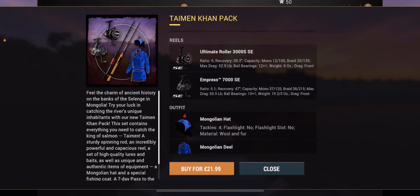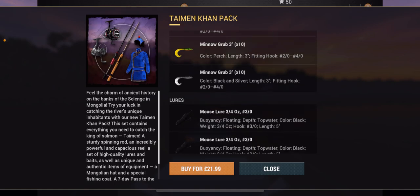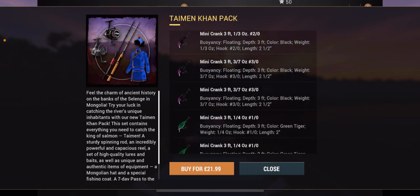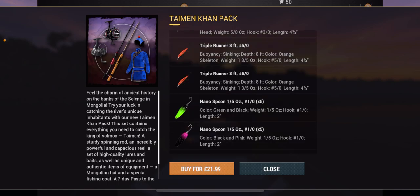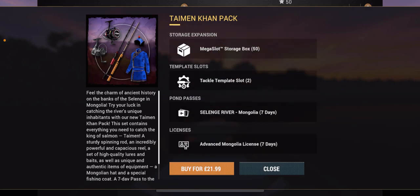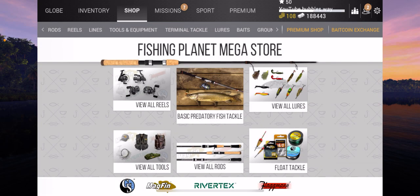The rods are probably not much use to me, but I'll probably make a separate video on that at some point. You do get a lot of different types of lures in this pack. For 22 pounds on iOS, that's not bad actually. I'll get it at some point — not on iOS, I'll get it on PC. I also play on PC on Steam and on PS5, and I'm max level on those accounts. On iOS the max level is 50, not 80.